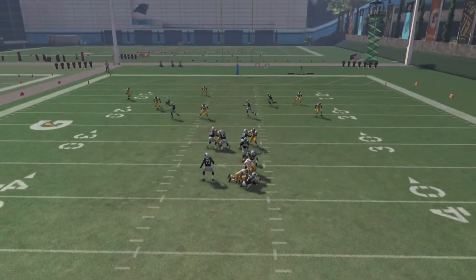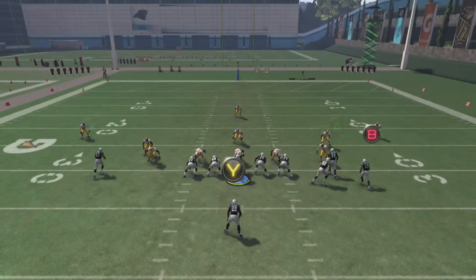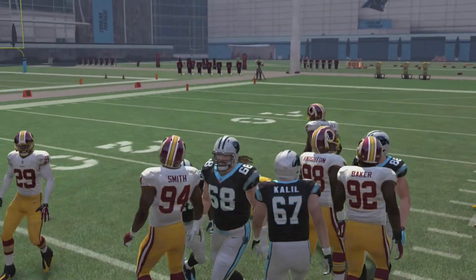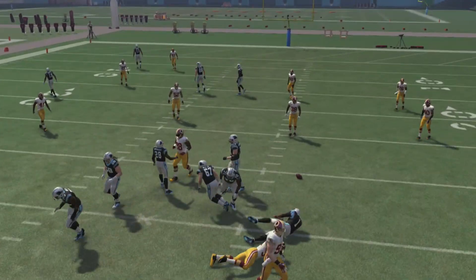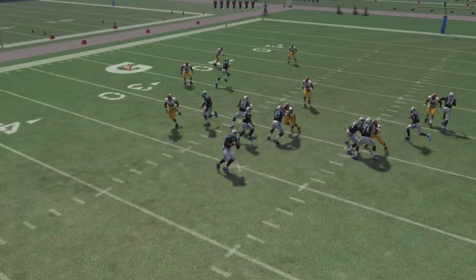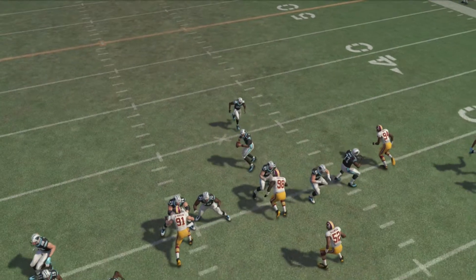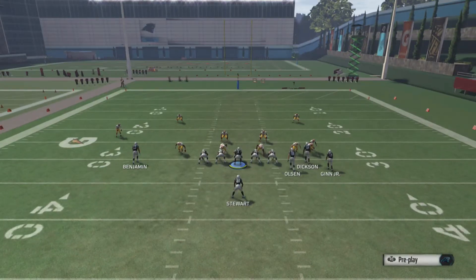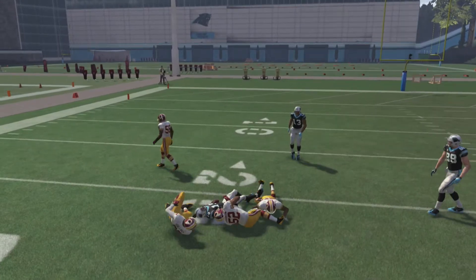I tried to hit B — RB was also open, but I just have no time in the pocket. This formation really suffers from it. Like I told you guys, Jonathan Stewart — you're blocking him — he's very unintelligent. You're going to see he just never picks up the person he's supposed to pick up. Number 94 is literally going to loop around completely untouched — Jonathan Stewart's not going to touch him, 73 isn't going to touch him, 68 isn't going to touch him. I'm just going to blame practice mode for that. At the end of the day, I just want to let you guys know that the play definitely gets open — I'm just blaming practice mode for them not picking anyone up.